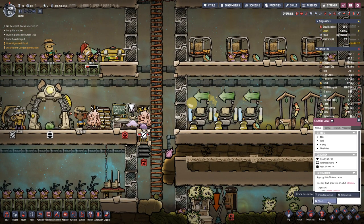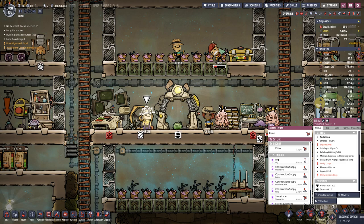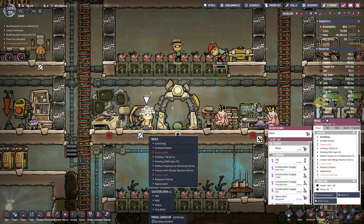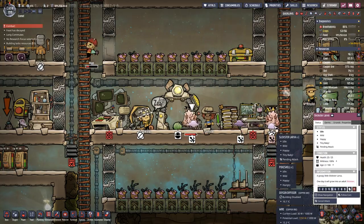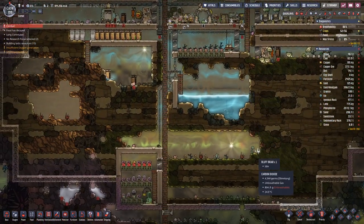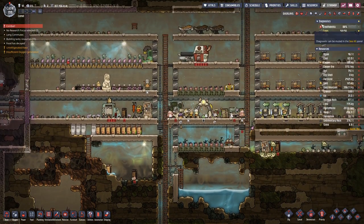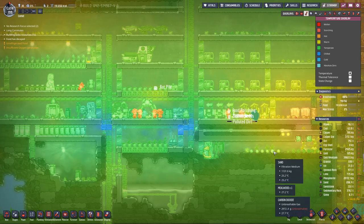Here we have some Slytuts larvae — don't need them here, so we can make use of them and get a bit of meat out of them.